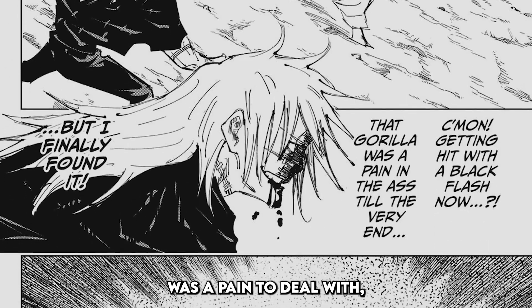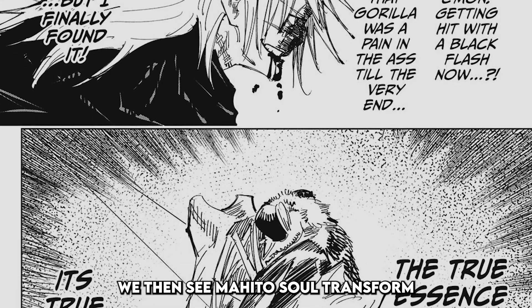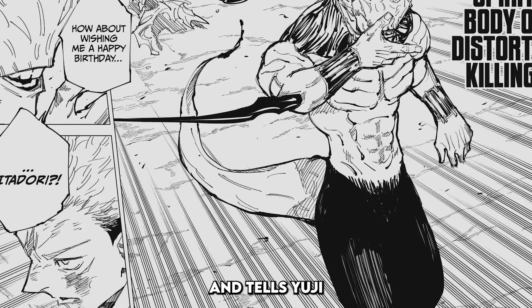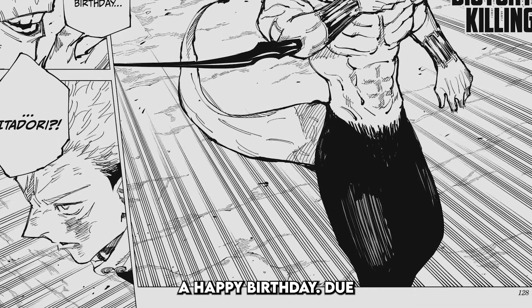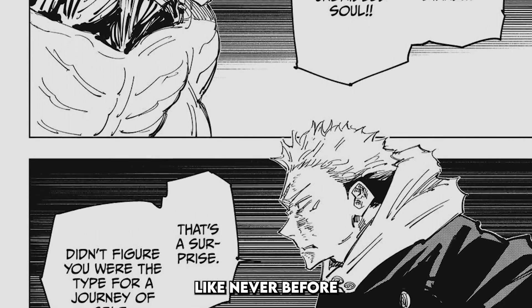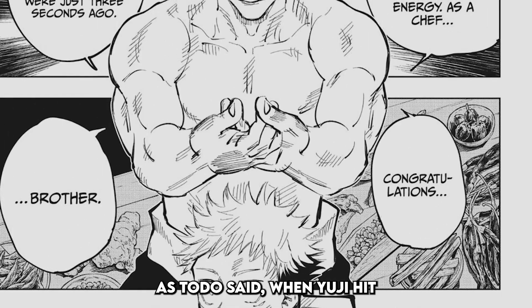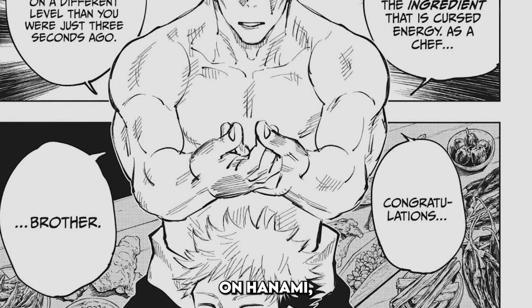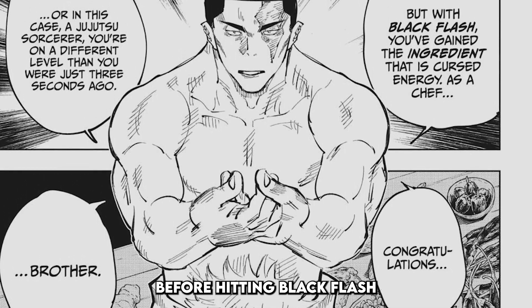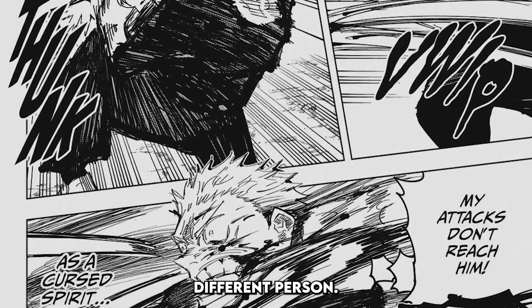After this, Mahito hits yet another Black Flash on Toto, but it doesn't finish him off due to idle transfiguration being temporarily disabled after using domain expansion. Mahito says that Toto was a pain to deal with, but now he's finally found it — the true essence of his soul, its true form. We see Mahito transform into something completely different than before, telling Yuji to wish him a happy birthday. Due to hitting Black Flash, Mahito was able to use idle transfiguration like never before and find his true unbridled soul — almost becoming a completely different person, which speaks volumes to how much of an amp Black Flash is.